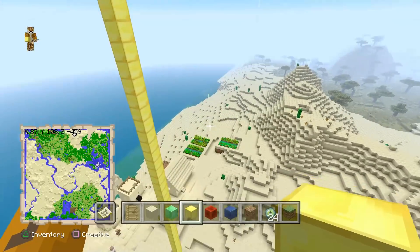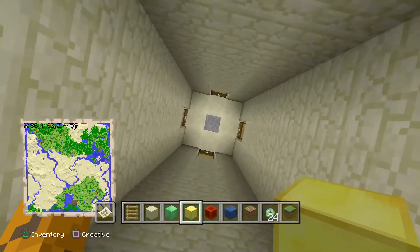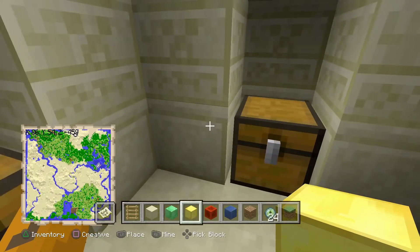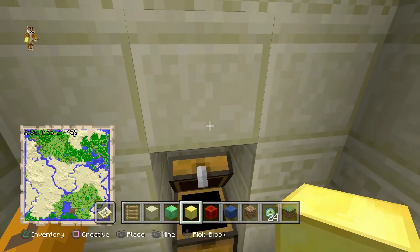Here's the fifth village, and it's not just a village — it has a desert temple right next to it. Dropping down here, it doesn't have the best loot, but it does have a saddle, emeralds, iron, rotten flesh, sand, gunpowder, diamond horse armor, an enchanting book, bones for taming dogs, and spider eyes.